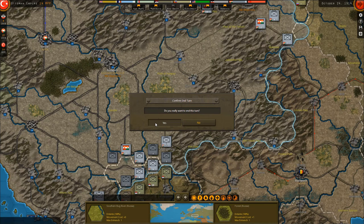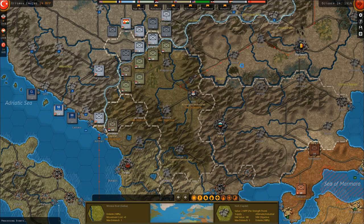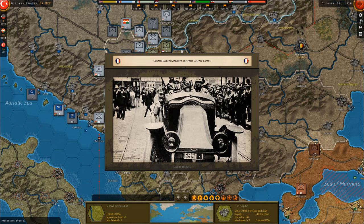Von Spee defeats the Royal Navy at the Battle of Coronel. French morale falls due to the loss of Belfort. Serbian morale falls due to the loss of Belgrade. Serbia moves the government to Nish.